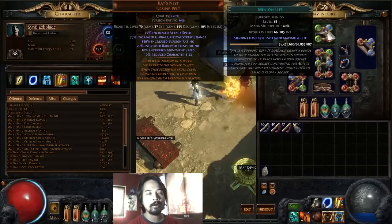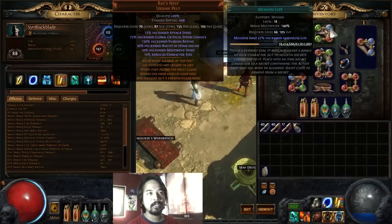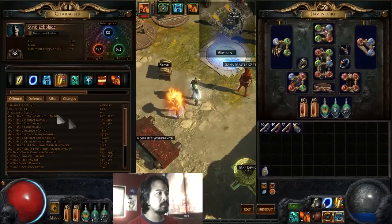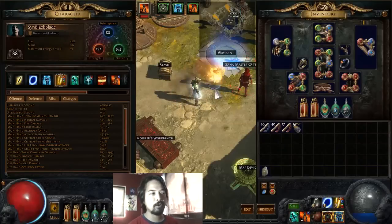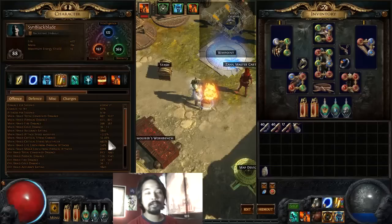The last thing attached to our Summon Fire Golem is Minion Life — without it, the minion's life is at 7.2k, but with the Minion Life gem, it increases to about 9k, giving him more survivability and meaning less time recasting him. Our damage is doing 45k, which increases with charges from Blood Rage and power charges, fluctuating from 50k and above.